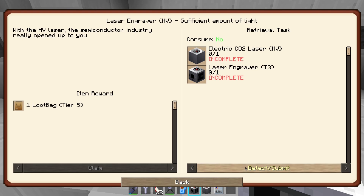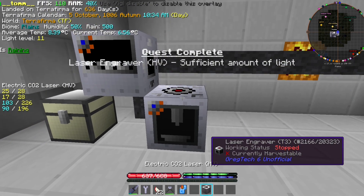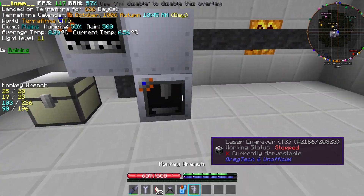Now it is time to check the semiconductor age quests. We quickly procure ourselves with the new tier machinery and remember to use the auto shutdown cover and stop the auto input output.